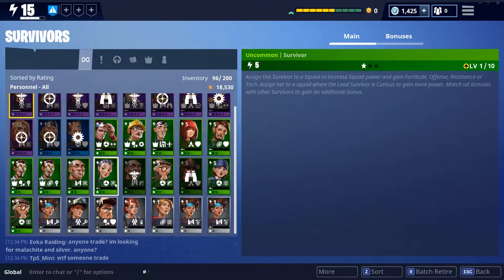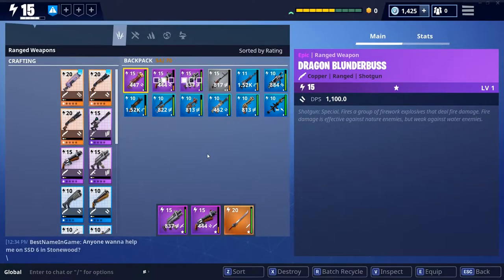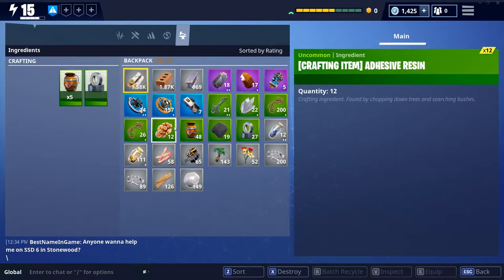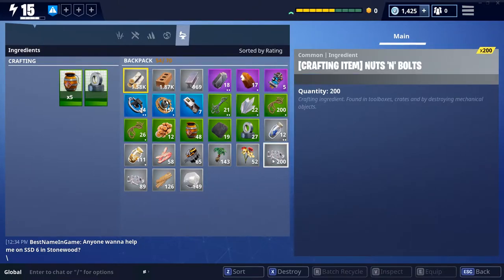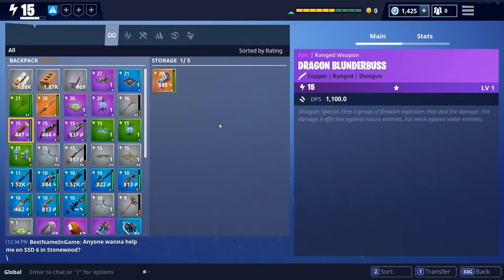Survivors are the people you can put in squads. Defenders are the people you can put into the game with you to help defend a point. The backpack is where you have all your resources — anything weapon-wise, trap-wise, or crafting-wise is all in here. You do have a backpack limit, which has occasionally held me back. Some stack limits are 200, so I've gone over to a second slot for nuts and bolts. Storage is like a vault — I can only have up to five items there right now for things I want to keep but aren't using.